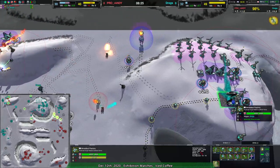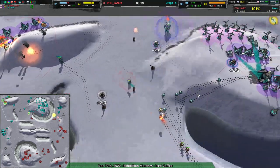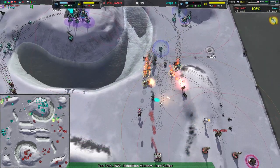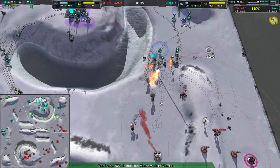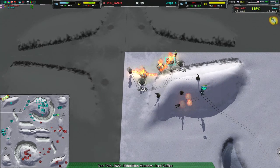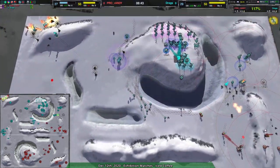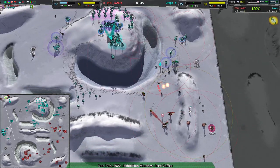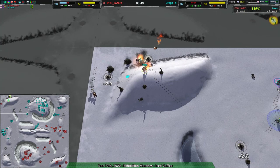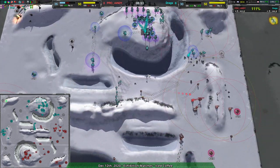I'm honestly surprised Dregs is continuing to mass bandits — I would have expected rogues, something to deal with the pyros directly. But no, we're seeing massed bandits running into pyros and getting themselves killed. Dregs does manage to pull out a few bandits despite losing basically everything in the back lines, taking up the pyros. There's at least reclaim that Dregs can use in the back line, and their economy hasn't been too heavily affected as a result.